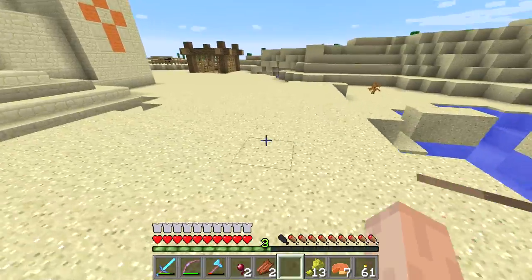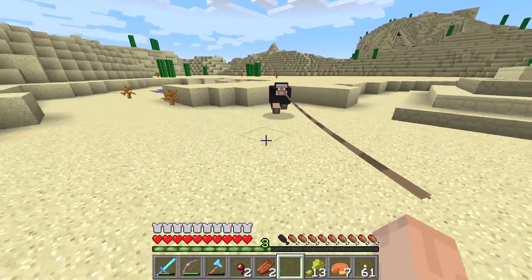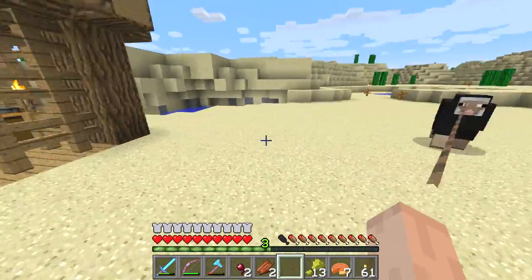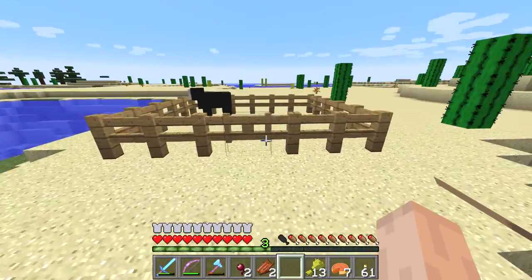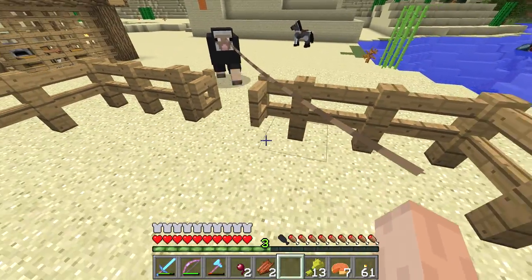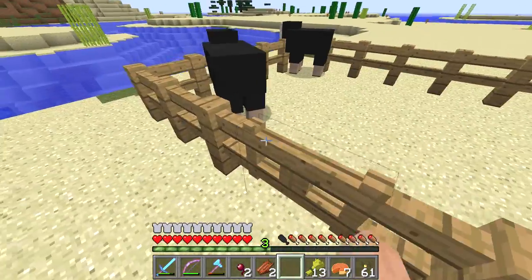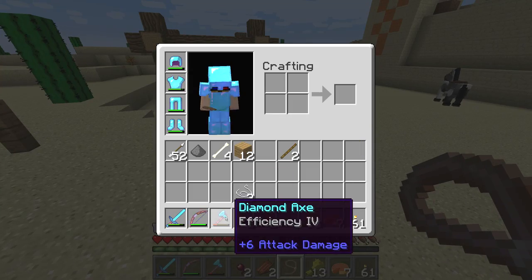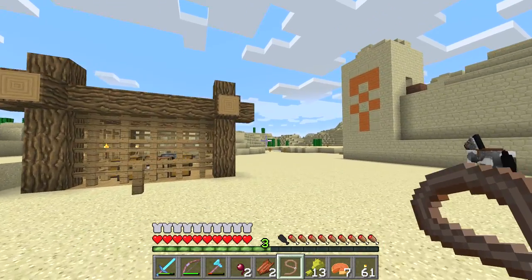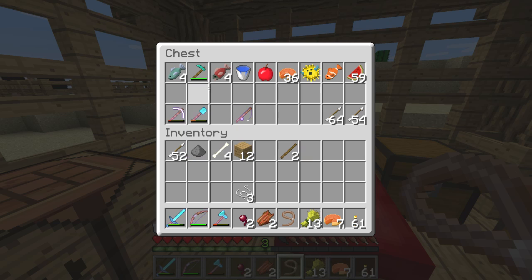And also, we need to try out our new fishing pole at some point, and maybe we'll do that next time. Come on in — there you go. Two sheeps. Now let's see — do we have Silk Touch? Nope.